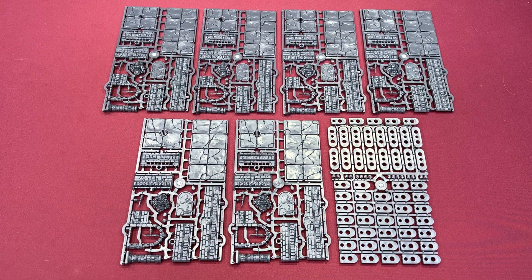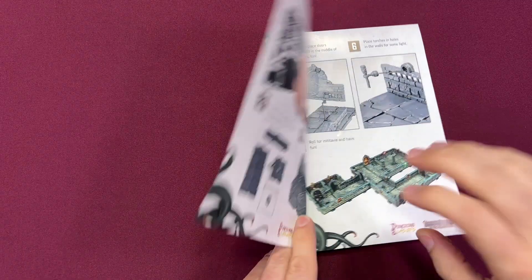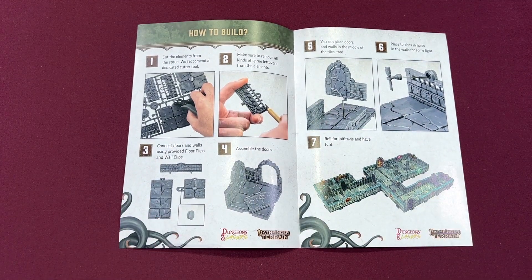Now let's take a look at the Abomination Vault set. This set comes in sprues — all six of the sprues are the same. When you count it up, you get six 2x2 floors, six 2x4 floors, 18 two-inch walls, six four-inch walls, six functional doors and six doorways, three pillars that come in two halves each, six piles of rubble, six wall torches, and six stones to fill in unused holes in your floor. It also includes 16 double clips to connect the floors together, 39 single clips to connect the walls to the floors, and 16 pegs — plus a little instruction manual.